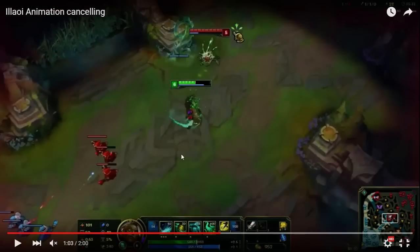So this is me going onto a Kog'Maw that's right next to an Ambient Tentacle that's active. And what I'm going to do is I'm going to cancel my E by immediately spamming W once I'm in range.